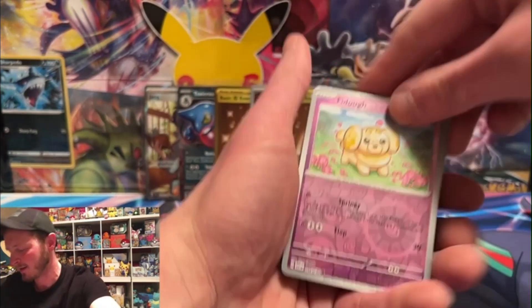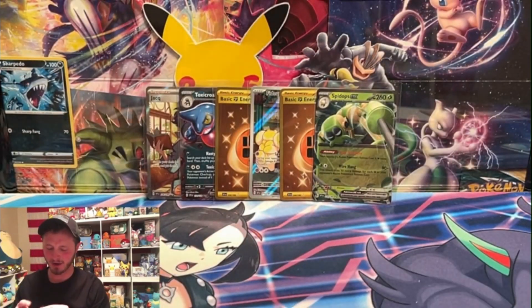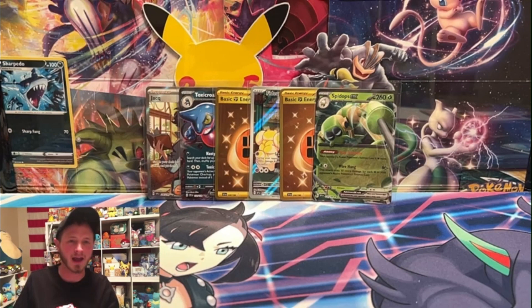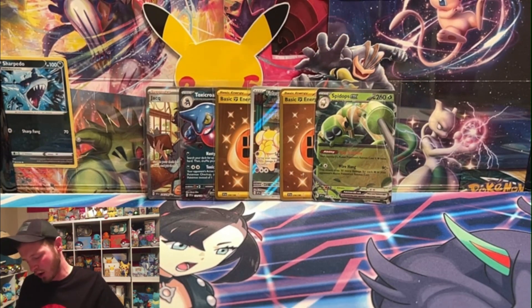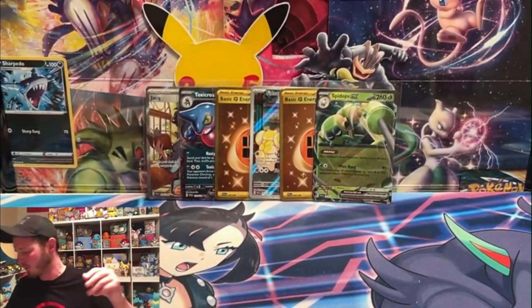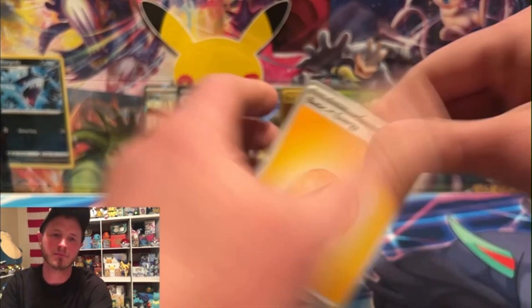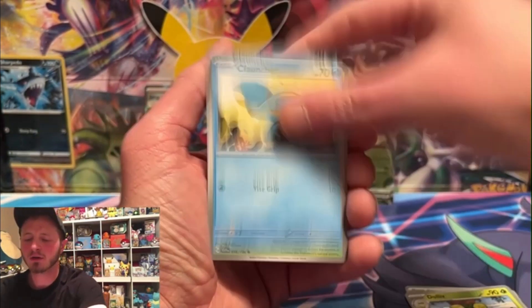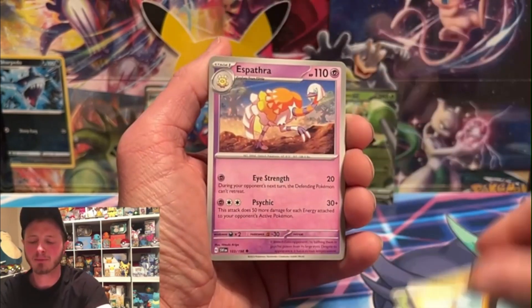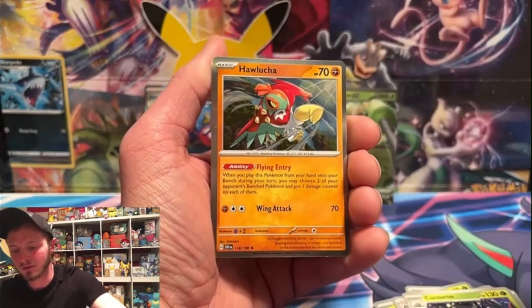Two gold fighting energies — I guess I'll have to make a fighting deck now. I did get most of these packs at a Meijer in Indiana when I was in Fort Wayne for a tournament. We don't have a Meijer in Iowa at all. They had a buy-one-get-one-half-off deal, so even though they were going for $17.99 or $18.99 at Meijer, the deal evened it out. That last pack was kind of empty though. As for the set overall, I'd rate it a five out of ten — it has some good play cards but if you're not a player this set might not be for you.